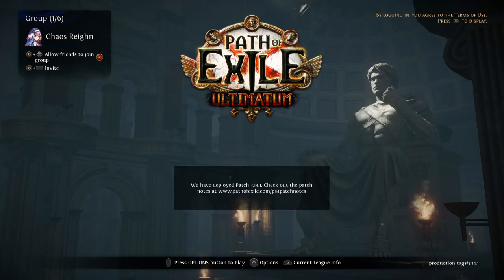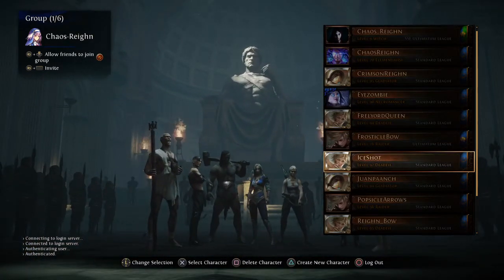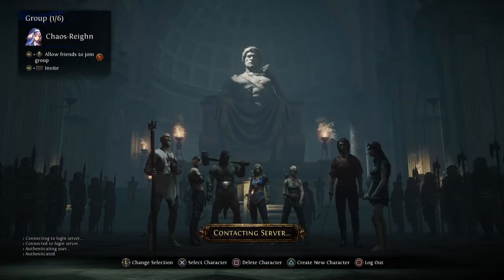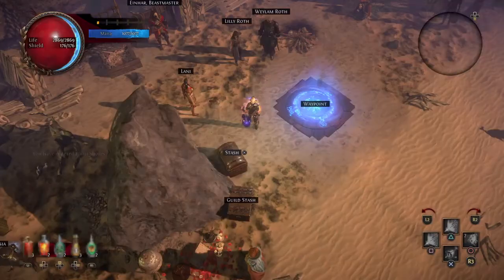Hey, what's going on YouTube, this is Chaos Rain here. This time around I'm gonna be back in the standard and showing you what I've been working on as far as farming. There is a lot of profit to be made in heist, and I've decided to roll some watch stones and show you what you're gonna be looking at. I'll put a full disclaimer - I have tried two different methods: one increasing the amount of blueprints that drop, the other increasing the amount of markers, and this is the one I'm going over now.